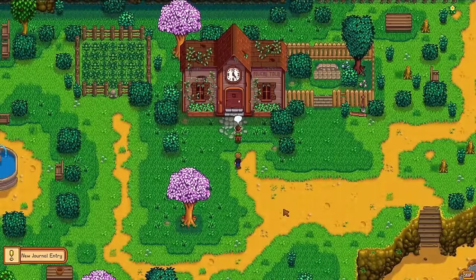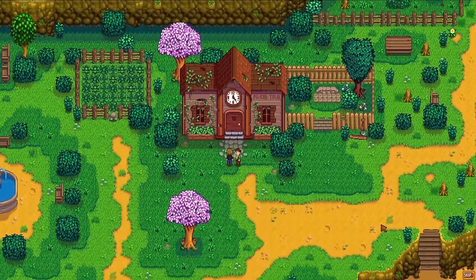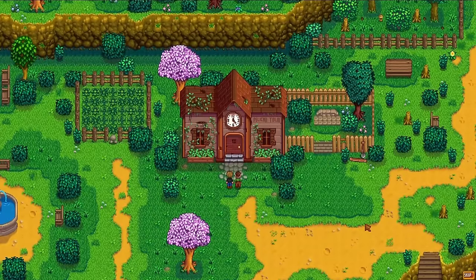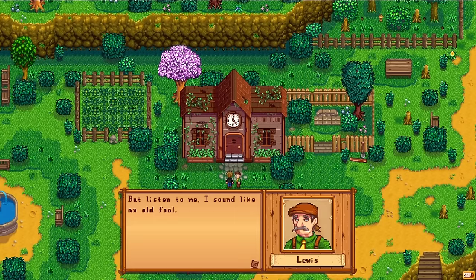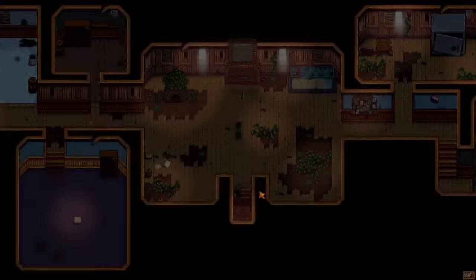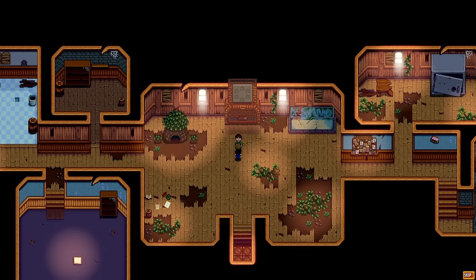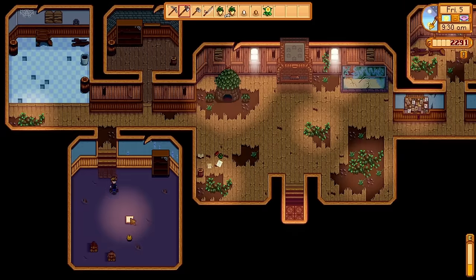Day 5 is super exciting with tons of unlocks. On the way into town, we trigger a cutscene with Louis explaining what the community center is — it's an old, run-down building and we have two options. We can restore it by supplying specific items to the bundles inside, or we could just go to JojaCorp and pay money. If you choose the JojaCorp path, this building turns into a warehouse, which is just a little bit soul-crushing. Inside, we get our first encounter with the Junimos — strange, little, adorable, forest magic creature things.